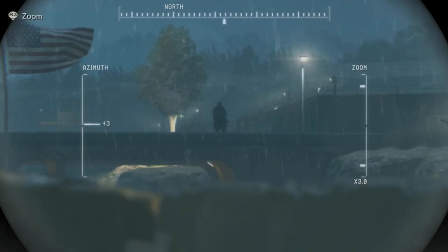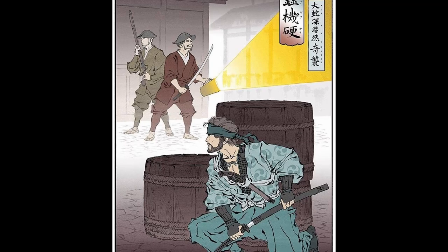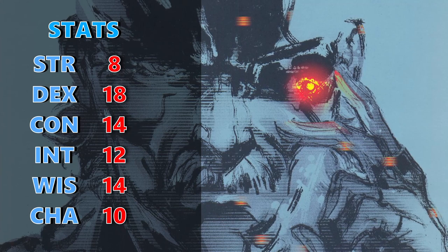The last thing you get from Way of the Kensei is Way of the Brush, giving you proficiency with either calligraphy or painter's supplies — we'll just grab calligraphy and keep moving. You also get Deflect Missiles, giving you the opportunity to block projectiles and even possibly catch one and throw it right back. At 4th level of Monk, you get an ability score improvement, so we'll boost Dexterity by 2 points, bringing it to 18. And you also get Slow Fall, so you take less damage when jumping a long distance.